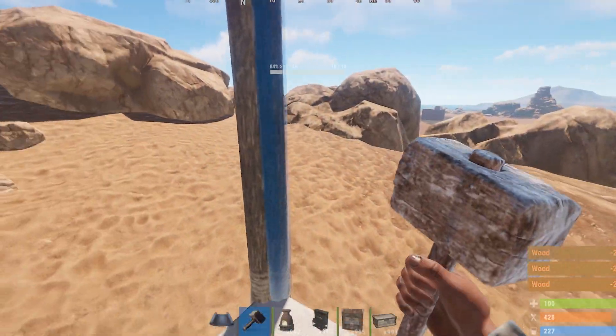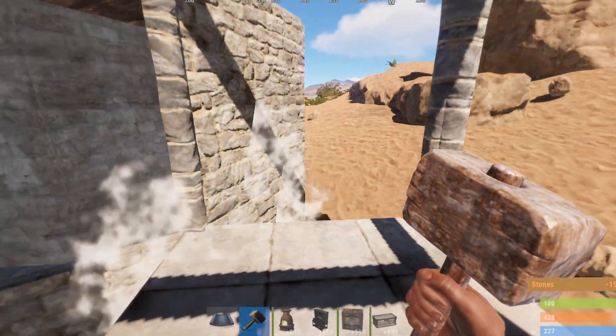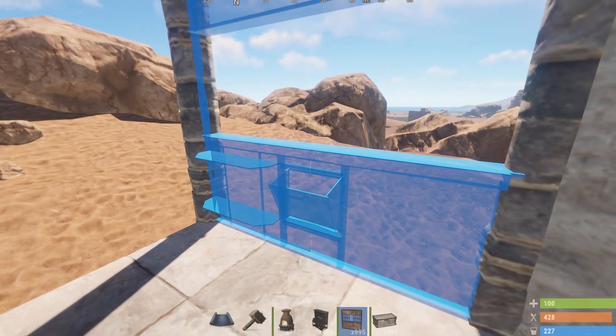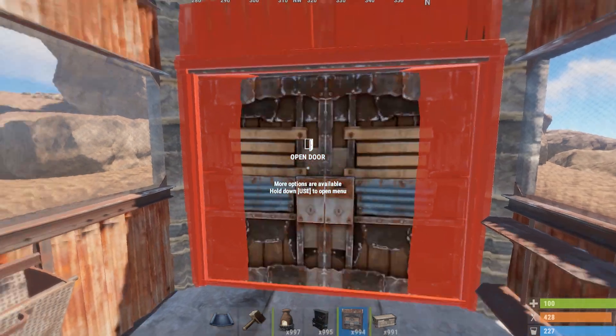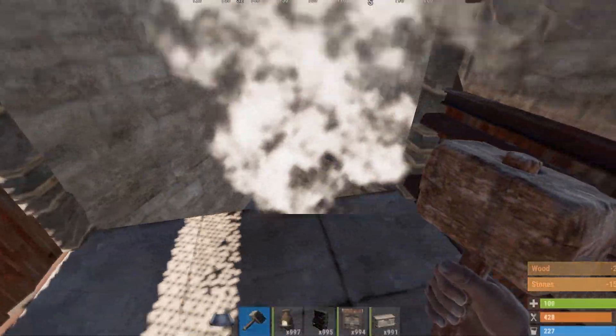Right here, as you can see, I'm sealing off the front door and putting window frames in and a double door in. You don't have to do the front door this close to the base — you can add more doors or even have less doors if you want. I feel like this is a good place to stop off the base and you can still do enough honeycombing to keep the base well defended and protected.